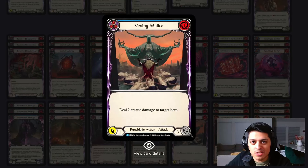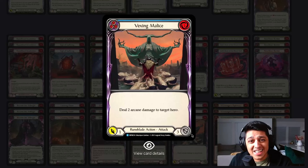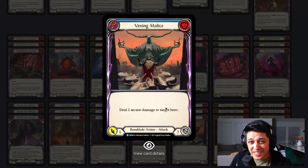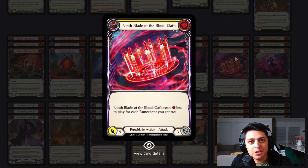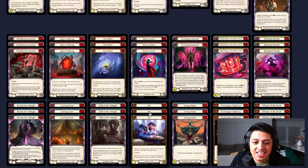Vexing Malice literally wins you games, particularly into heroes that only carry Arcane Barrier 1. Just never take it out of the deck — I don't care what Viscerai or Runeblade hero you're playing, play Vexing Malice. I have won more games with Vexing Malice than with Looming Doom or Ninth Blade of the Blood Oath. The deal-two-arcane-damage effect is insane, especially when you have a Looming Doom they can't deal with and they're at two life. Vexing Malice is a game-ender.